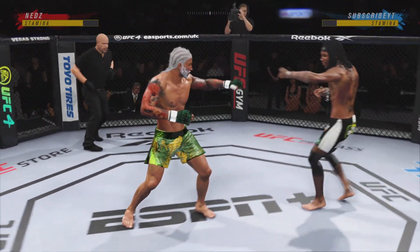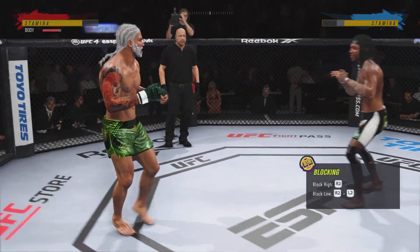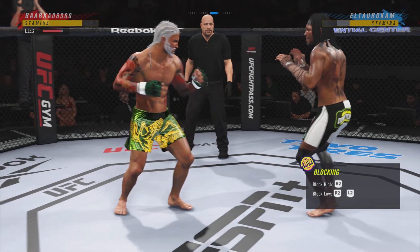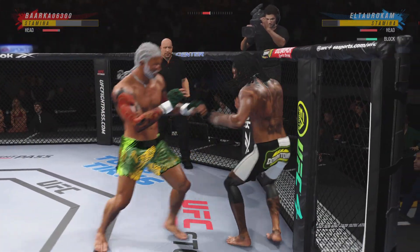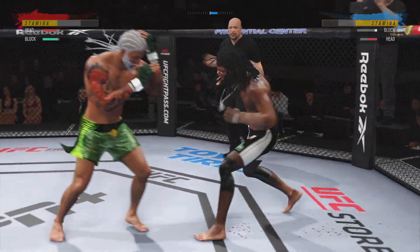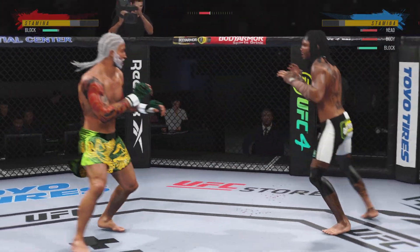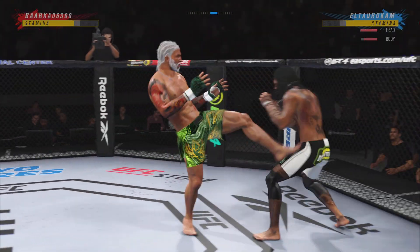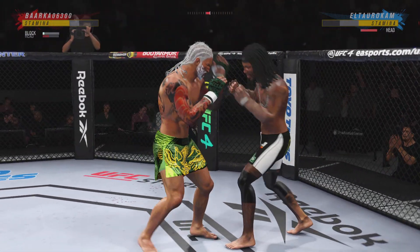Here we are, early round two. Still nice body work — continuing to work the body to great effect. Big shot lands. Continues to mix it up, going to the head, mixing in some body shots. Liver kick! Nice jab, follows up with a nice right hand.